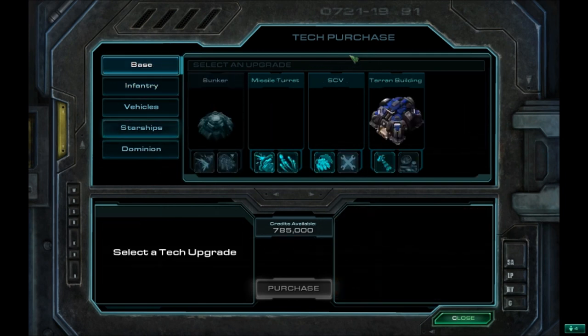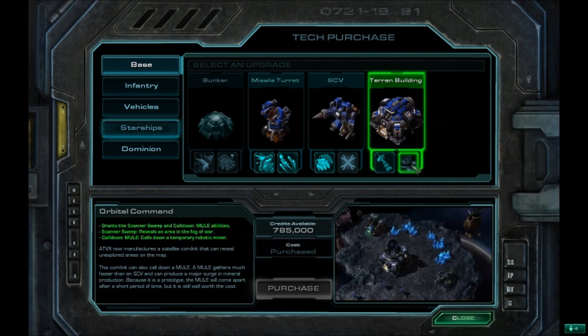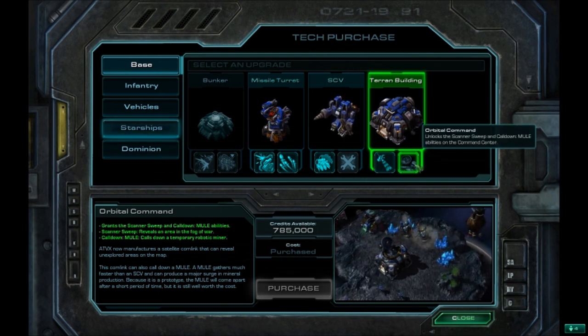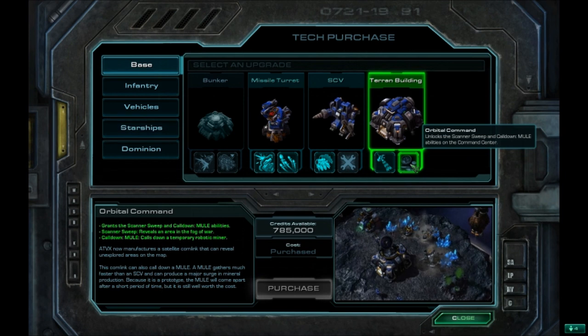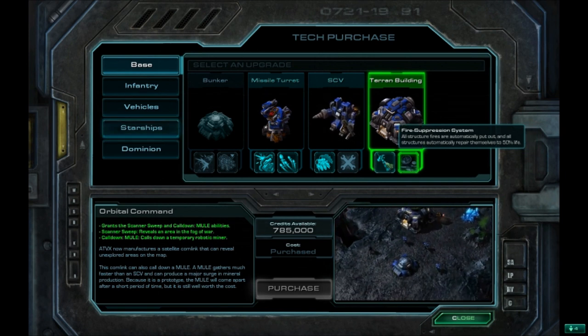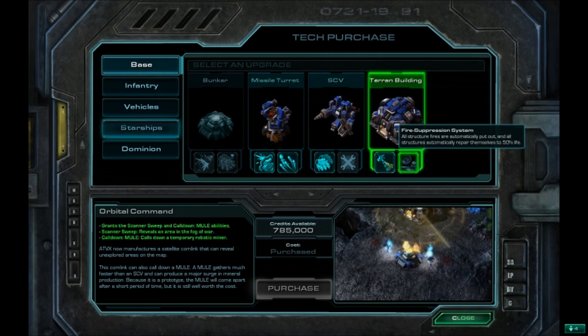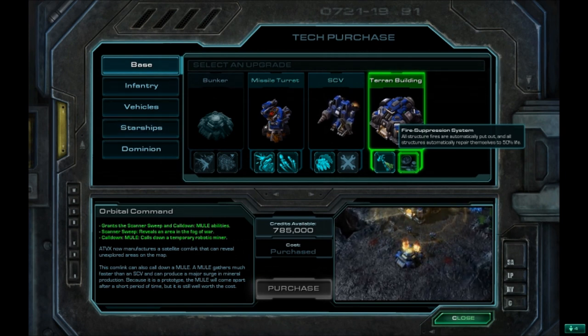In the base menu, the first thing that comes to mind is the Orbital Command. It lets you drop Mules, which harvest minerals really fast, and also gives you Scan. Scan isn't that useful in the campaign, but the Mule definitely is, so I recommend getting this. The Fire Suppression System upgrade is also really good — I don't have it here but I bought it in Char because I used it in the last mission, All In. Definitely handy.